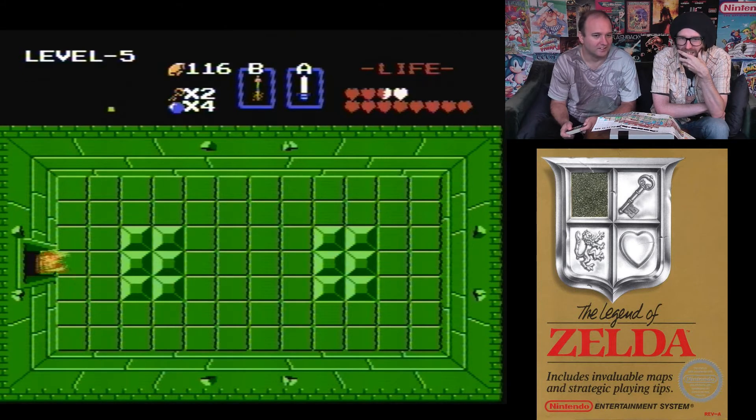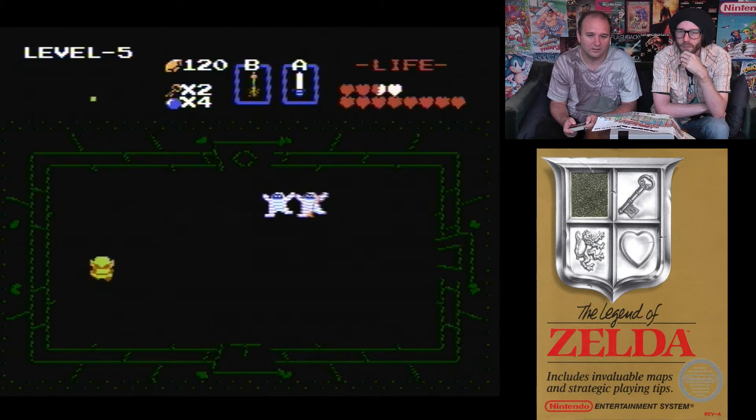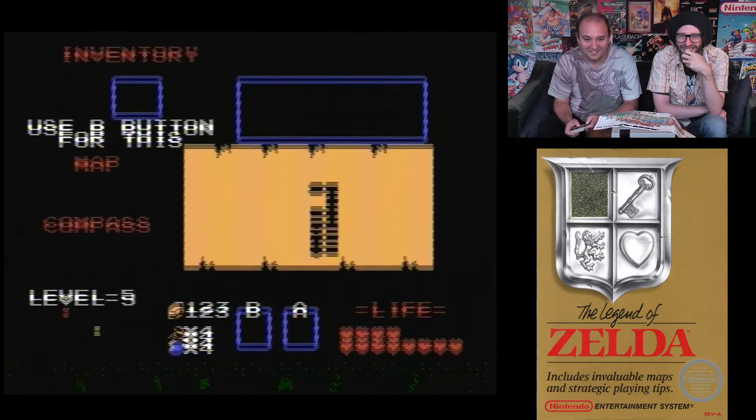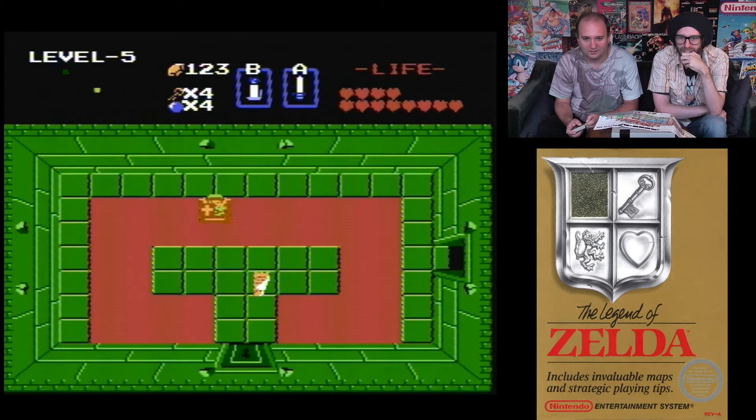Those rabbits are quite interesting actually — on the Famicom the controller actually had a microphone in it, and if you shouted into the microphone it would kill those enemies. To save on costs they removed the microphone from the western NES releases.